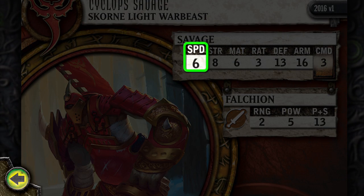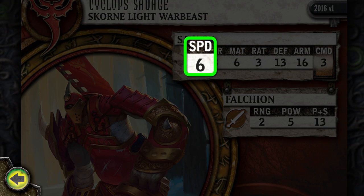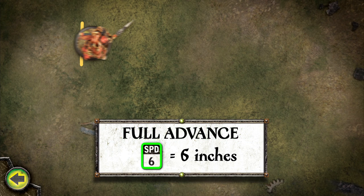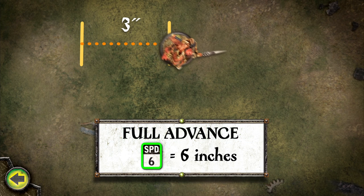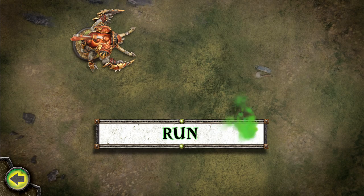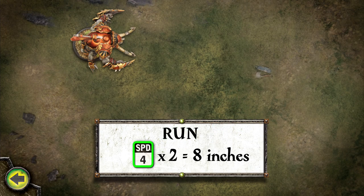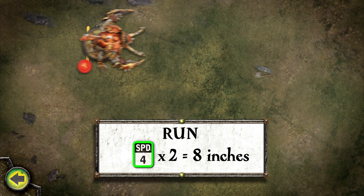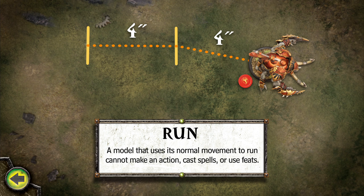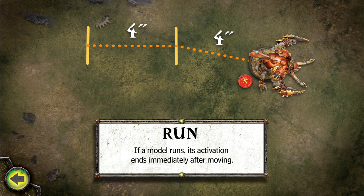The speed stat listed on a model's card determines how far in inches that model can move during a full advance. A model with a speed of 6 can advance 6 inches. A model can change its facing at any time during a full advance. A model that runs advances up to twice its current speed in inches. A warbeast must be forced to be able to run. A model that uses its normal movement to run cannot make an action, cast spells, or use feats during that activation. If a model runs, its activation ends immediately after moving.